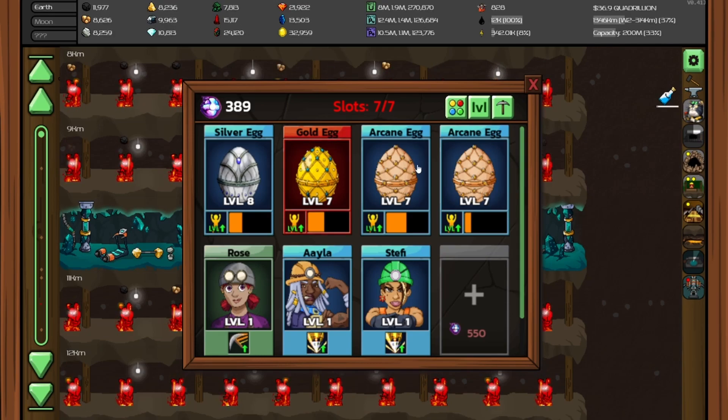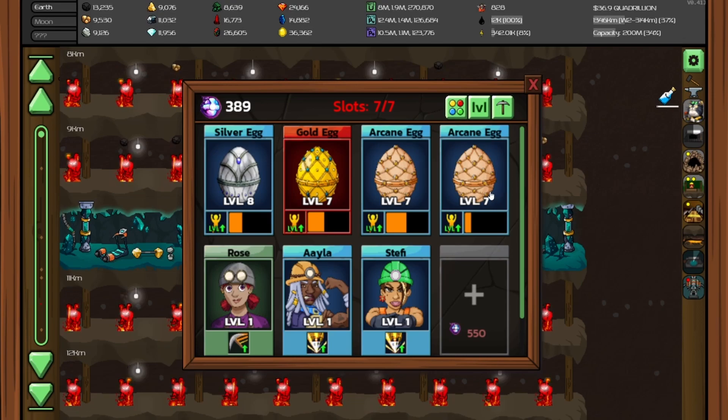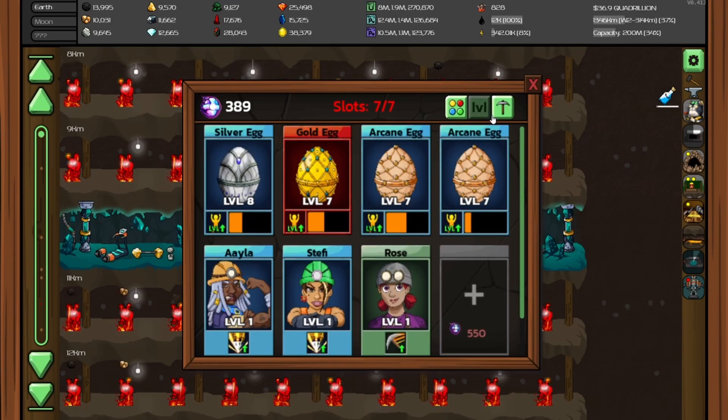As you can tell by my menu, there's a currency called super miner souls. You use these to either gain more slots or upgrade specific super miners. This slot shows you the capacity and you can order them in any of three different ways — I'm going to sort by level.